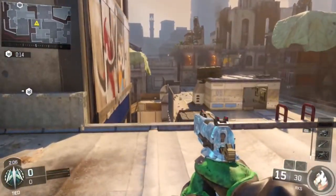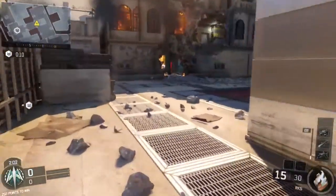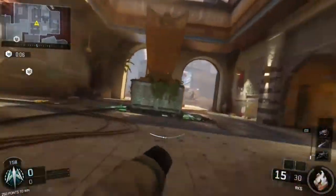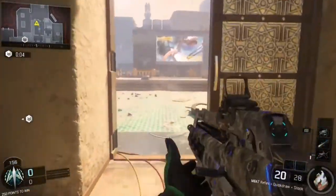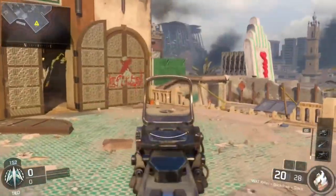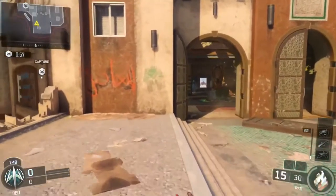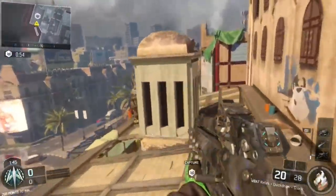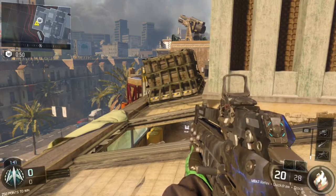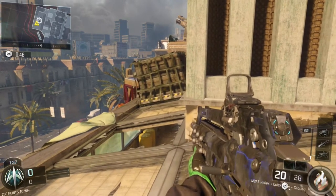I typically like to rotate around 20 seconds because when you rotate it's gonna take you at least 10 seconds to get all the way over here to try to get your spawns for the next hard point. The next hard point is bottom greenhouse — the second you reach here you should have spawns for the next hard point, which gives you a huge advantage. There are a lot of different positions in this hard point, so make sure you try your own positions.